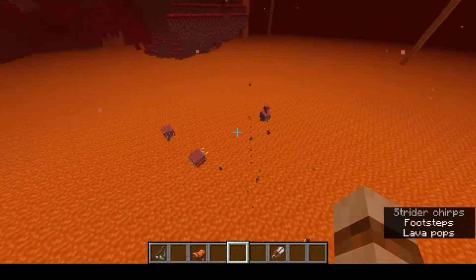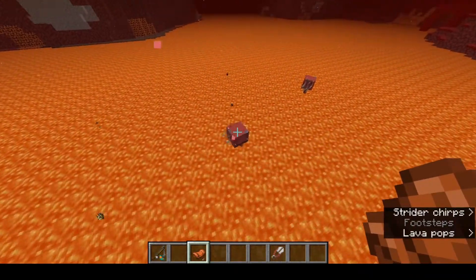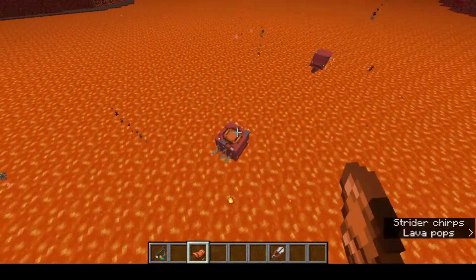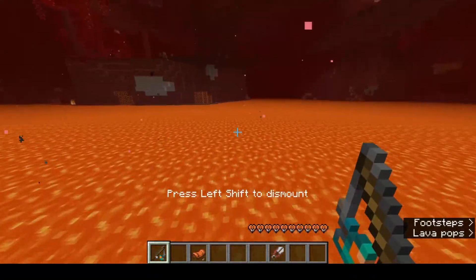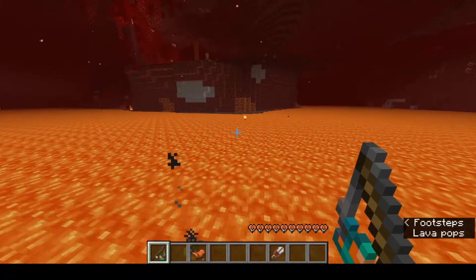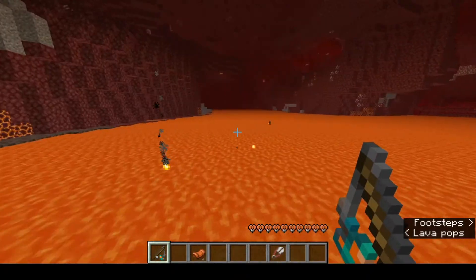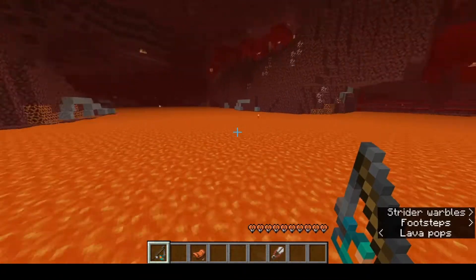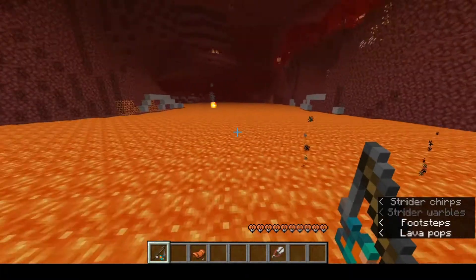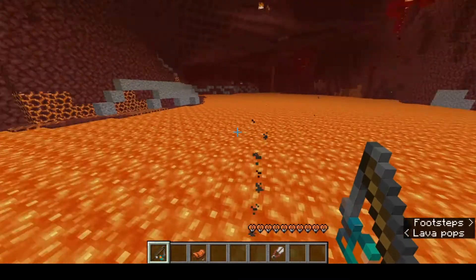One of the things Mojang's brought into this snapshot is a new statistic for in-game, and it's all to do with these bad boys. I'll put my saddle on, sit on you, and we're using our fungus on a stick. Yeehaw! We'll ride this bad boy around and have a look at the stat, because it is all about how far you have travelled by Strider.